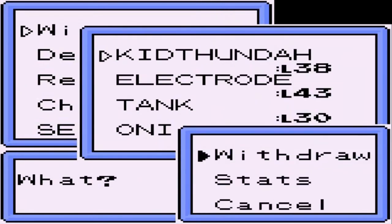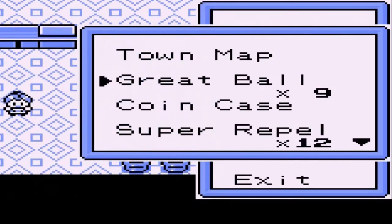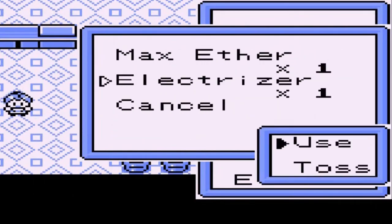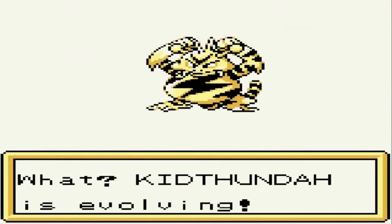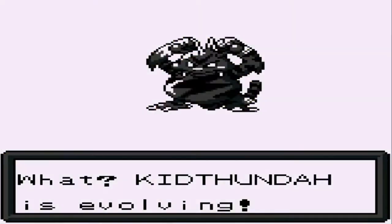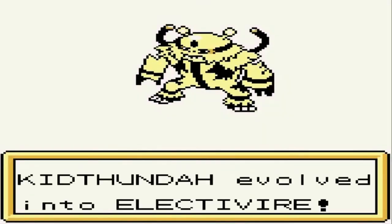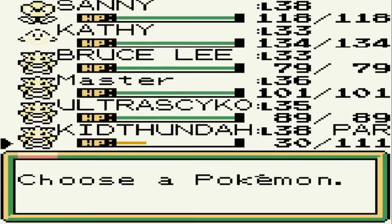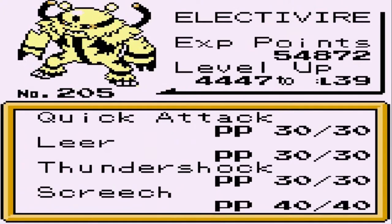We're grabbing Kid Thunda right here because yes, he is a tank. We did get ourselves an Electrizer over at the power plant, and because of that we can actually evolve Kid Thunda right here. Bam - Kid Thunda digivolving to its final form! Say hello to Electrivere - Kid Thunda's new form. It is powerful on its physical attack.